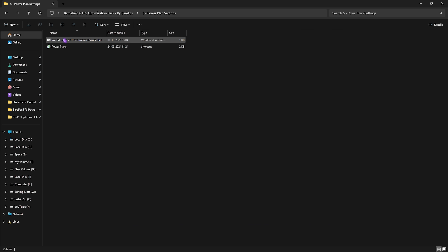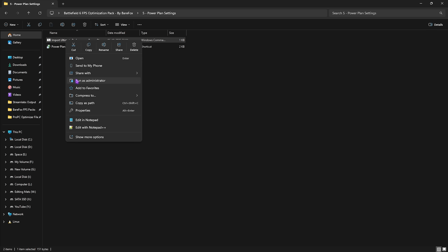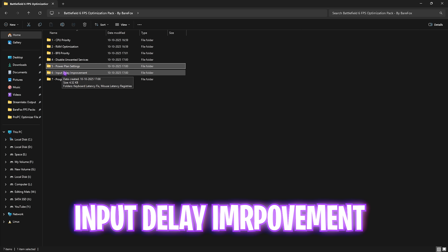Fifth folder is Power Plan Settings. Run the Import Ultimate Performance Power Plan batch file as administrator — it runs a PowerShell command to add it to your PC. Then double-click Power Plans, open additional plans, and select Ultimate Performance. This disables all power-saving features to optimize your PC's performance.